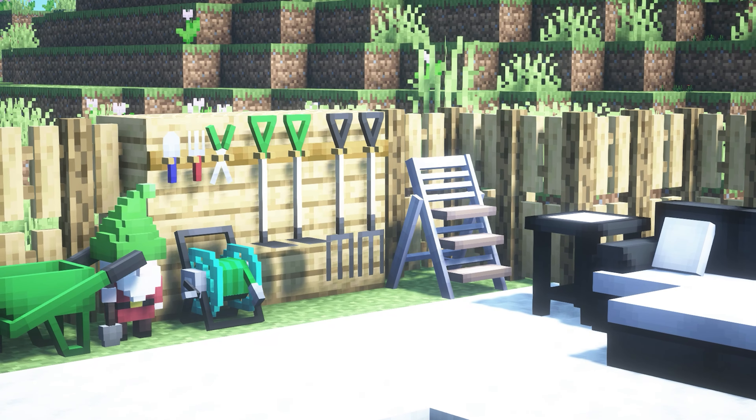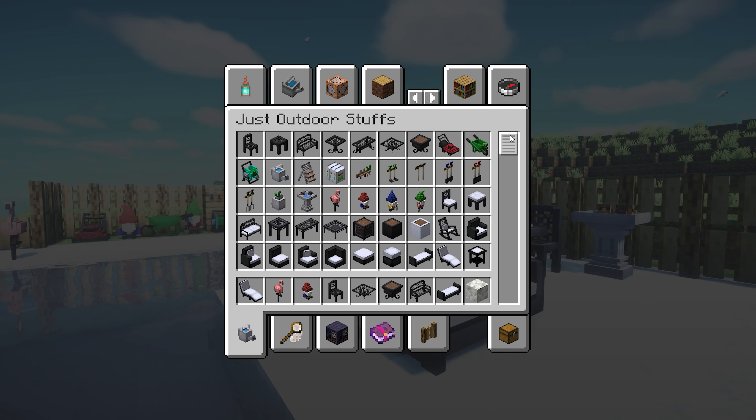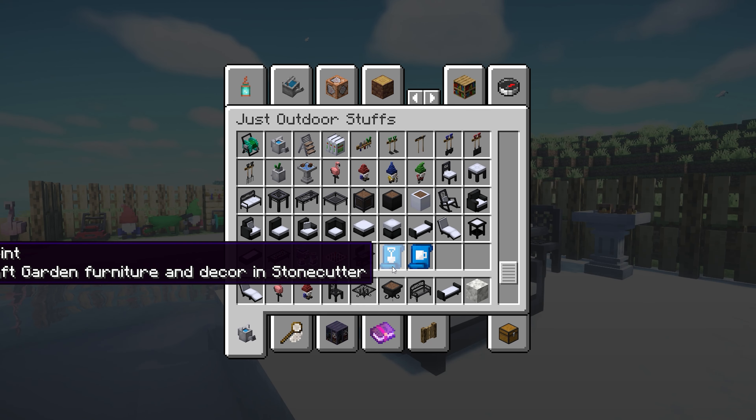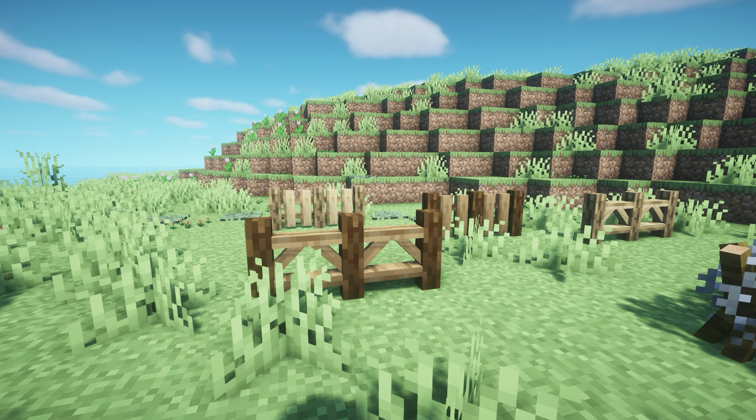This next Minecraft mod is called Patio Stuffs and it adds a whole bunch of stuff for creating the perfect patio and garden. It has little wheelbarrows, a flamingo, a lawnmower, tools, step ladders, and loads of patio furniture such as little couches you can customize, a little barbecue, patio stools, a little bird bath, and sun loungers — they're so cute. You can craft everything in the stone cutter and the creative tab shows just how much stuff it adds.